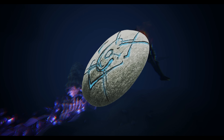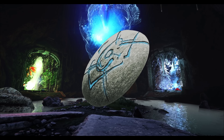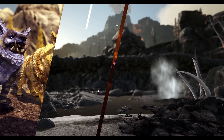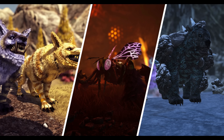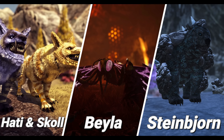First thing you need to do is kill the alpha creatures that spawn on the map and collect runes. Runes — if you remember from the modded map — were used to teleport to different realms, but they've removed that and instead added them for summoning mini bosses. There are three mini bosses you have to do: Haiti and Skull together, Bala, and then Steinbjorn.